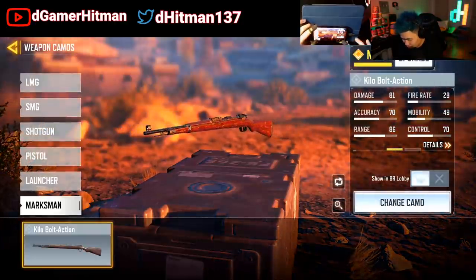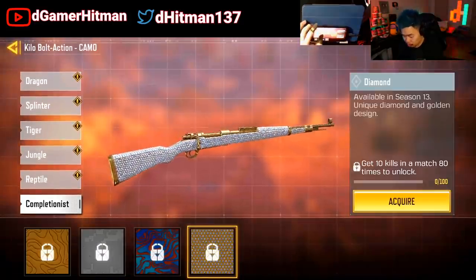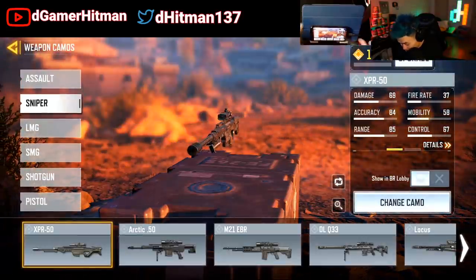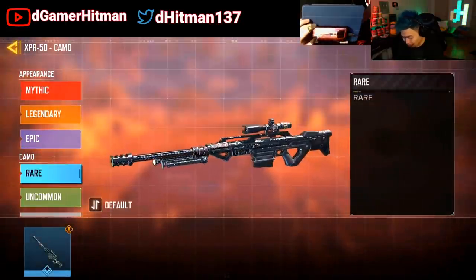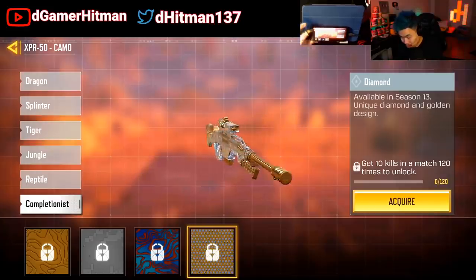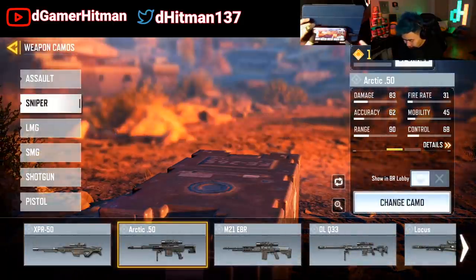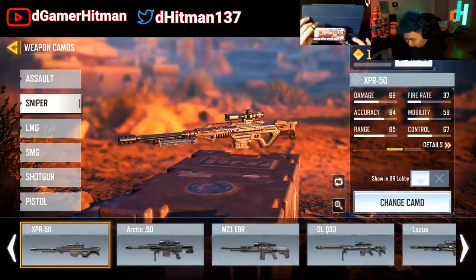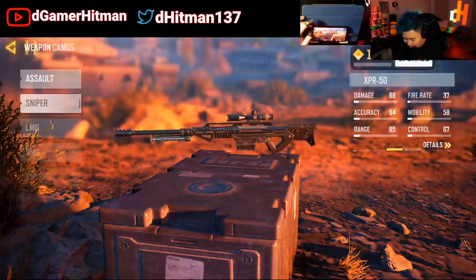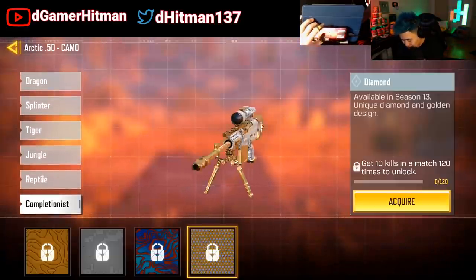The SMRS looks really clean, and the marksman barrel — we're going to jump onto the snipers and then finish off with the ARs. The XBR — I accidentally called it the Locust, my bad — looks really good. Again, when you put the attachment it's going to look kind of off. Snipers are going to generally look really good. This one — oh my gosh, I like that a lot.